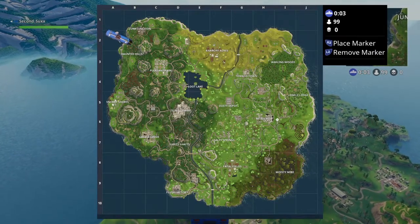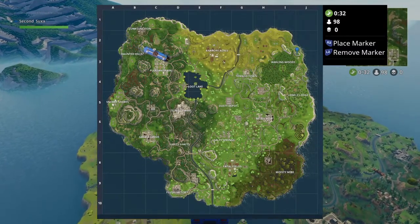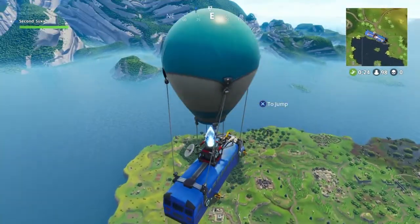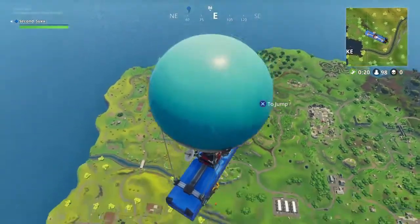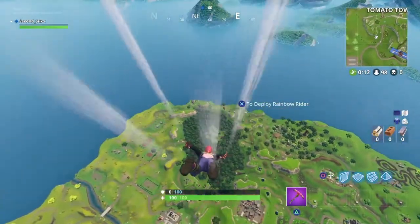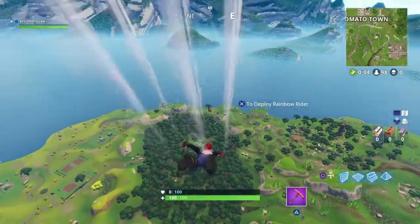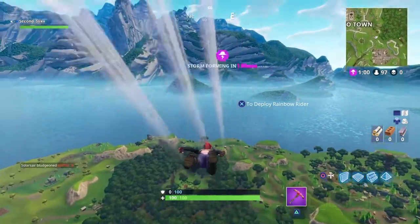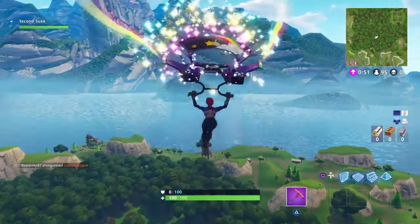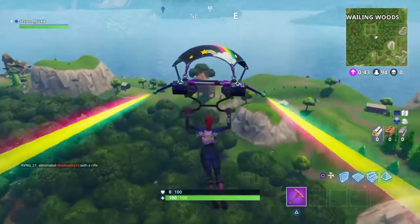Now I'm going to show you guys where the Fox is. Right next to Wailing Woods where my marker is — you can see them all the way down there. So this is where you're going to want to jump. There's not a lot of loot in the fox, so my recommendation would be to hit Wailing Woods down here first and then go to the fox. Because it's not like you have to land on the fox to complete it — you just have to go near it, in its area.